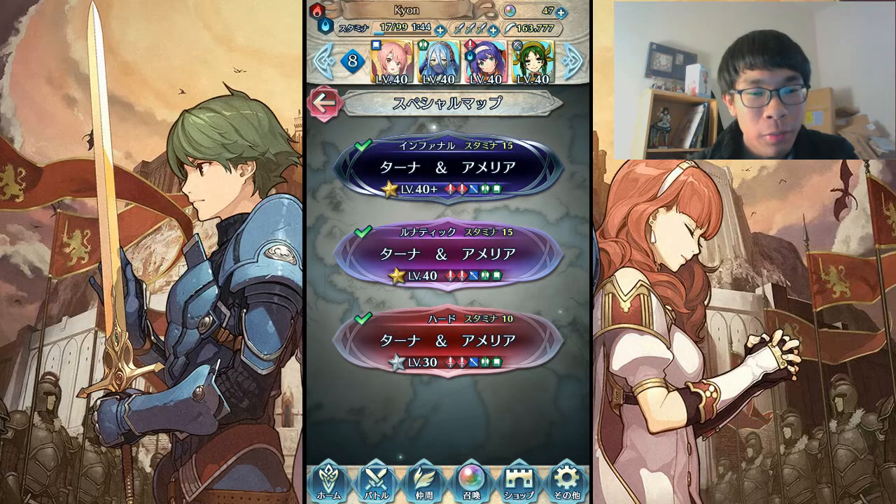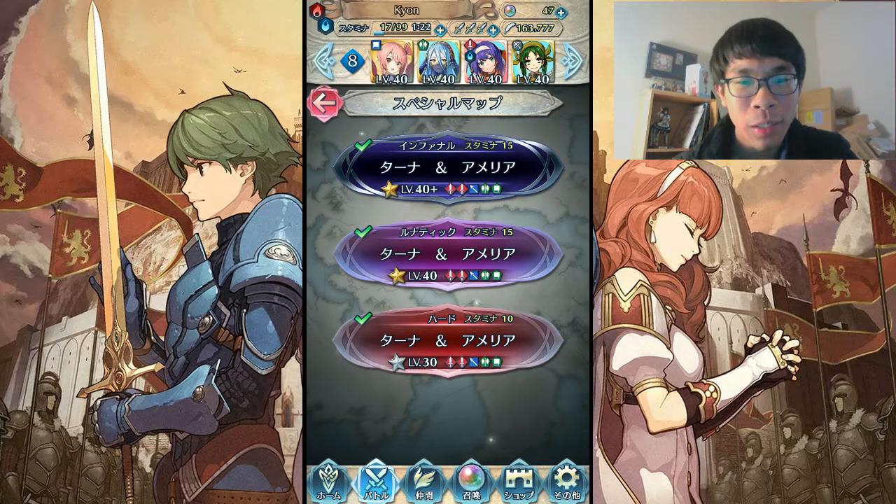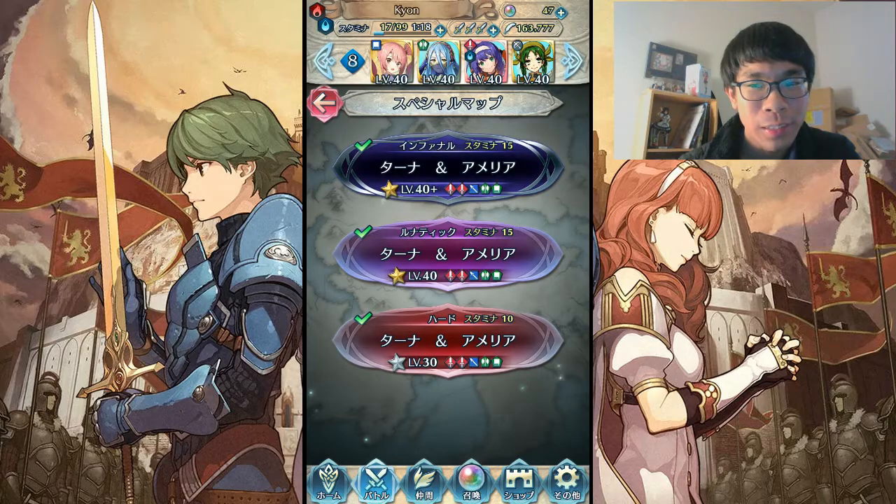I will be uploading my Part 3 Mia video relatively soon. And if you guys didn't notice or check the news, we have the Christmas banner coming up. We had new silhouettes showing up — one was clearly Lisa, and the other one could be Krom, who knows. But we also know of Robin and Darja, so it looks like it'll be all Awakening. Thanks for watching, guys. Hope to see you next time. Goodbye.